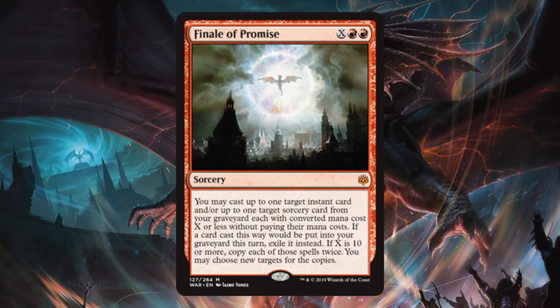Finale of Promise. This is a sweet Mythic card. It's two red and X, so it is very versatile. You could put this in a deck like an Izzet Drake deck or Phoenix deck and just try to call back a couple of the cheap instant and sorcery cards from the graveyard, and that won't cost you that much. Or you could throw this in more of a mid-range or big red deck and maybe call back some bigger instants and sorceries. I do think this sees play in standard in some capacity. However, that last part about getting X up to at least 10 will be most relevant in Commander — you actually get to copy each of those spells twice, and there could be some very powerful instants and sorceries in your graveyard in that format.